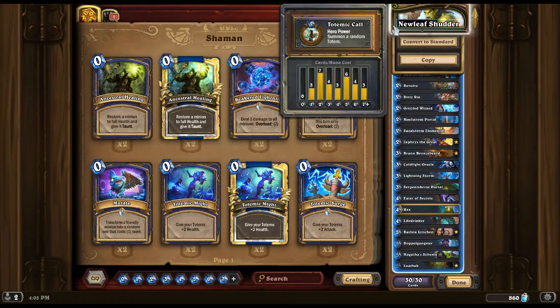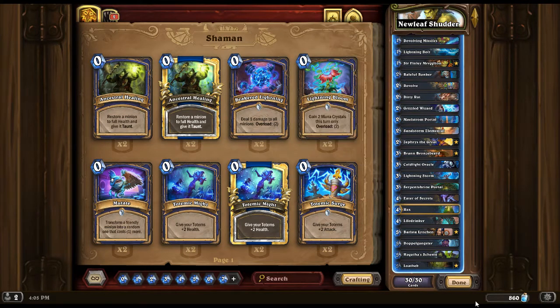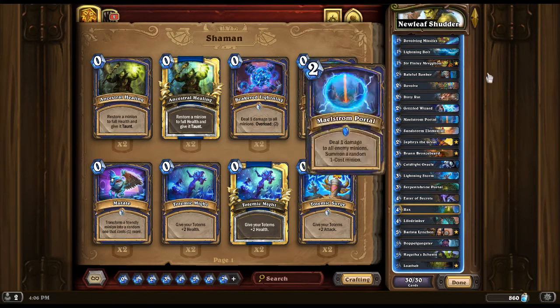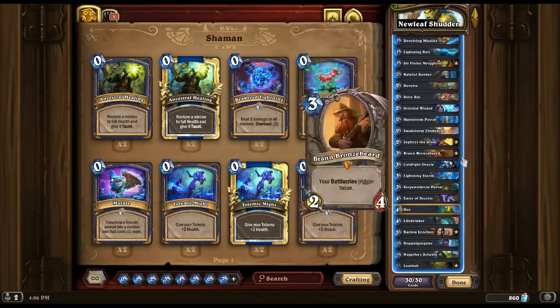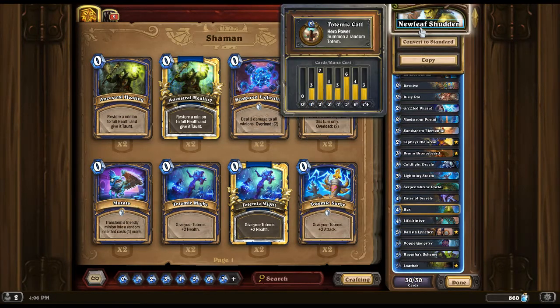Some things to note: if you are facing weapon-heavy decks, you could add one copy of Gluttonous Ooze and take away something of your choice. Or instead of Gluttonous Ooze, you could add Cobalt Scalebane or Sticky Fingers. You could also add Zola the Gorgon if you wanted to. Right now I like this deck — it's not super strong. If you don't draw all the cards you need, it's not going to do well. But it is pretty fun when you can get it going and rolling.